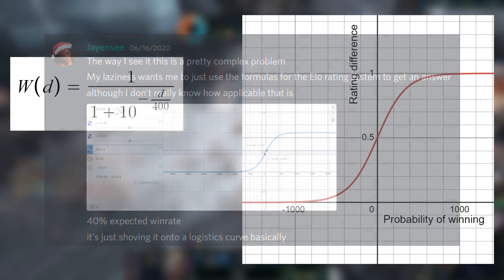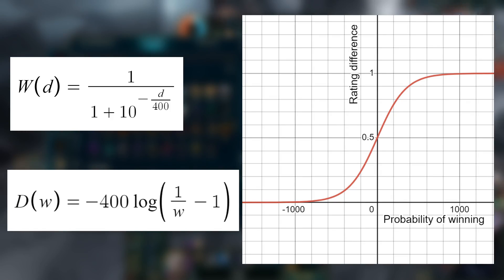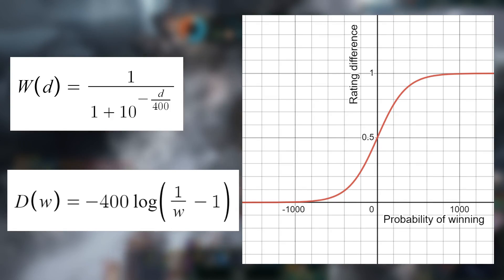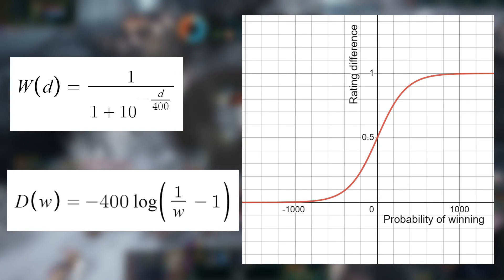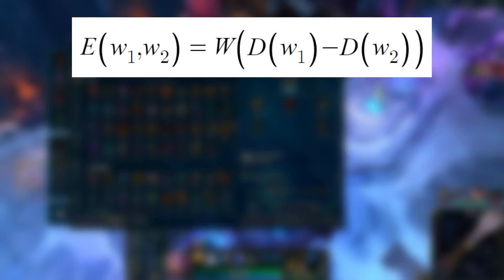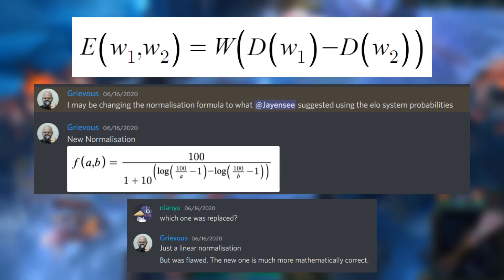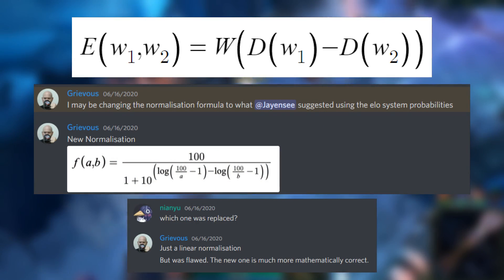I figured I could do the same thing. We can reverse the formula to give us the rating difference from a measured win rate, and if we assume that the measured win rate was acquired by playing against average opponents, we can conclude that the rating difference is just the champion's rating. Then we can just add and subtract ratings from different champions without worrying about non-linearities. I came up with a new way to calculate the expected win rate: just subtract the rating differences of the two champions, then calculate the win rate. I pitched this formula in the Discord and Grievous replaced the old formula with it. At some point, normalized deltas got renamed to delta 2, and that's how we got to where we are.